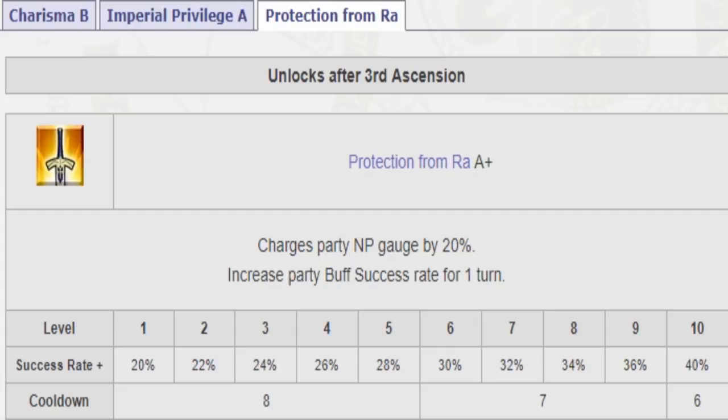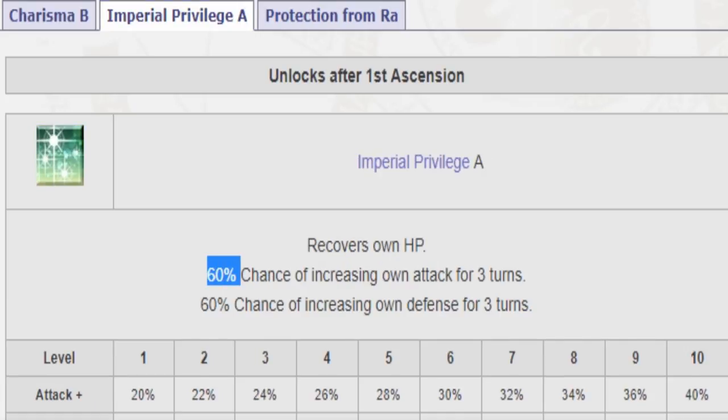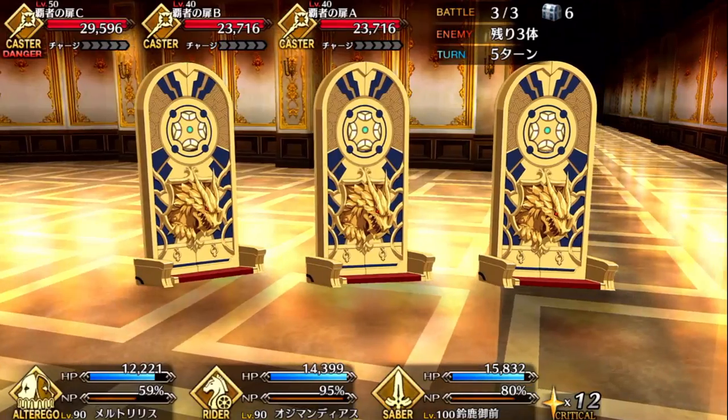His third skill is Protection of Faith A, which fills up your party's NP gauge by 20% and also increases your party's buff success rate by 40% at level 10. This is useful because some buffs have a chance-based success rate, like the 60% chance buffs in Imperial Privilege, so increasing buff success rate gives those skills a better chance to activate.